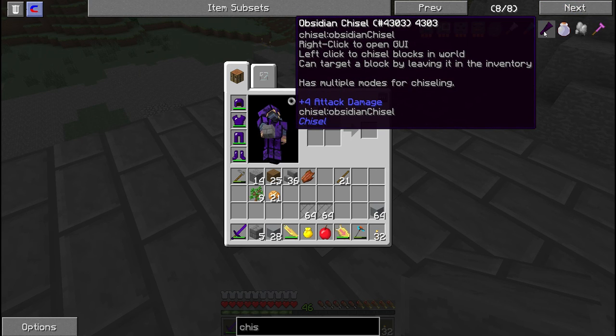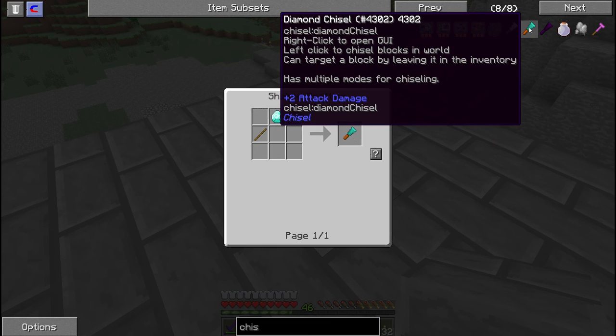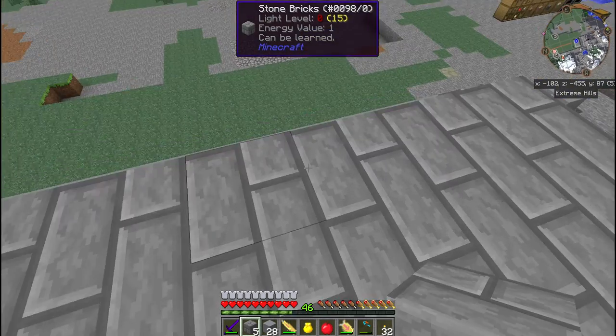I don't know what the city one does. It says target a block while leaving it in your inventory - it has multiple modes of chiseling. I'll have to try that one. How do you make that? Dude, that's like super easy. I'll probably want the diamond one for now though. Anyway, I'll do the floors off camera.